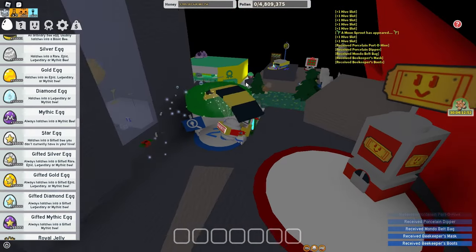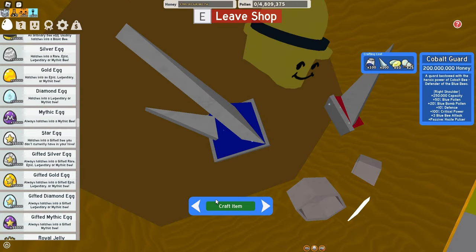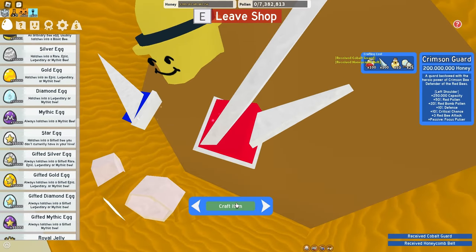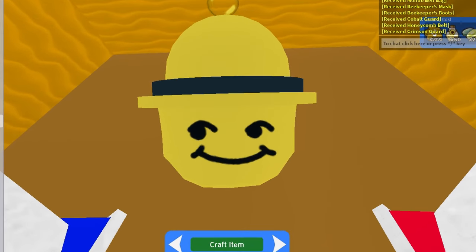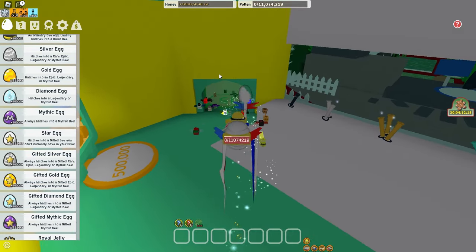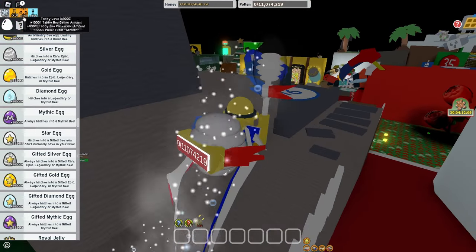And let's move on to the batch area so we can get some upgraded stuff. Alright, so I got the kobold guard, the honeycomb belt, the crimson guard, and of course the honey mask, which is the best mask in the game because it is so handsome. But let's buy this and bam. Alright, so I now have the handsome mask. Let's just finish my hive and then get 50 bees now.